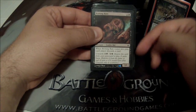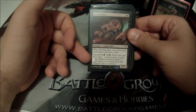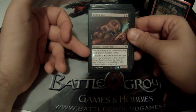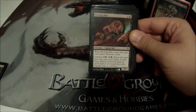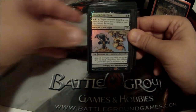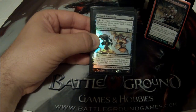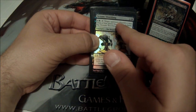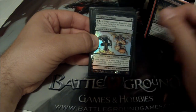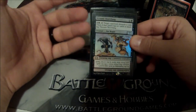Rotten Rats is another two cost, 1/1. When he comes into play, everybody discards a card and he has Unearth. I don't generally use the Unearth because I don't want him to be exiled. Nezumi Shortfang is another one of my flip rats — two cost, 1/1. For one and a black, tap: target player discards a card, and if that player has no cards in hand, flip Nezumi Shortfang.